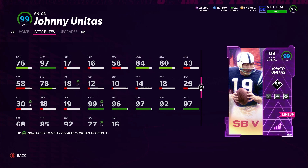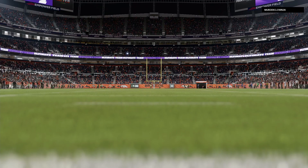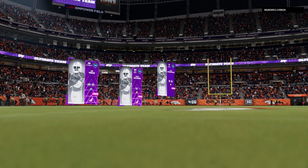76 carrying, so you can't take many hits with him. But the important part — he gets Escape Artist, Gunslinger, and Hot Route Master. He's the first QB in the game to get that combination.